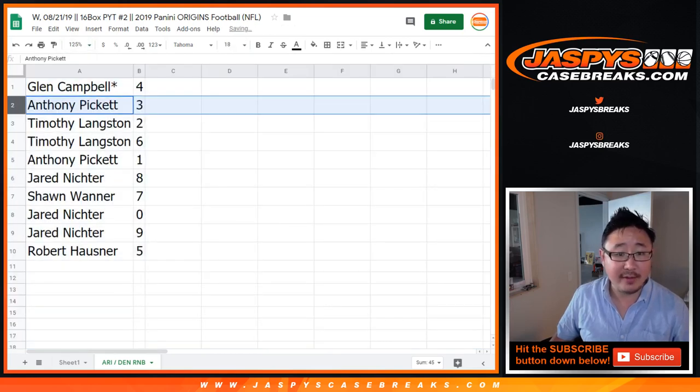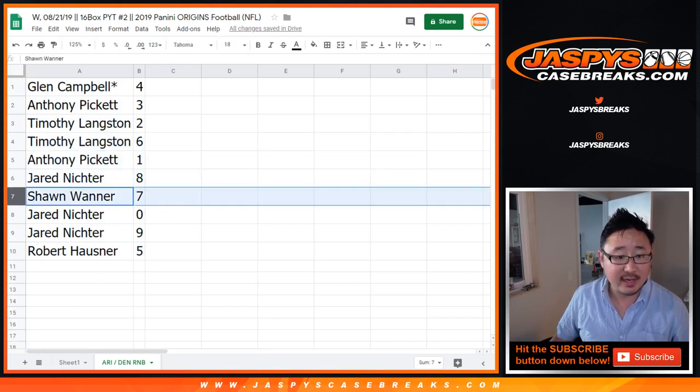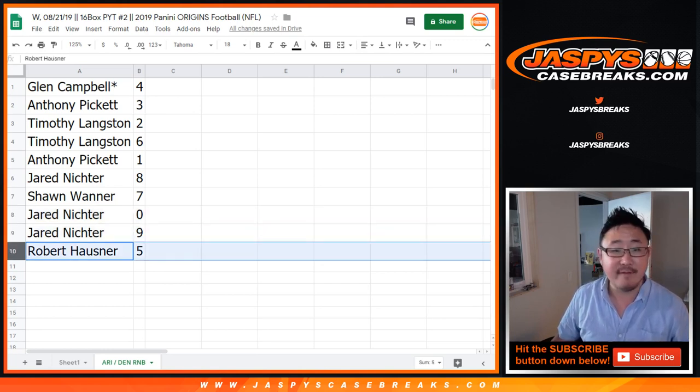So Glenn, you have four; Anthony with three; Tim with two and six; Anthony with one; Jared with eight; Sean with seven; Jared with zero — so you get any and all Cardinals and Broncos redemptions, including one of one redemptions. Jared with nine, and Robert with five.